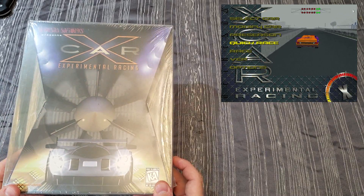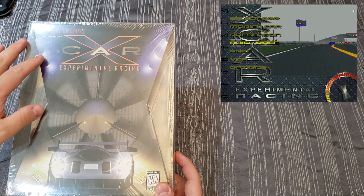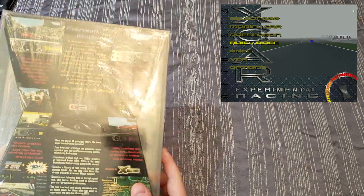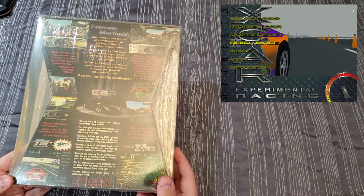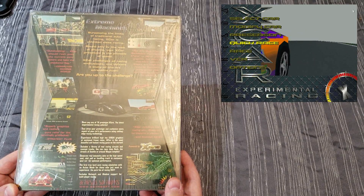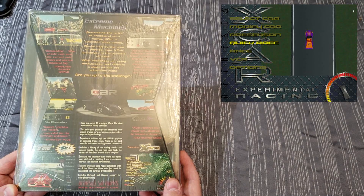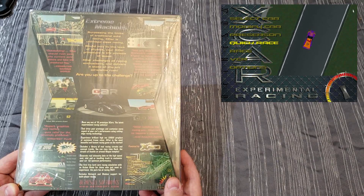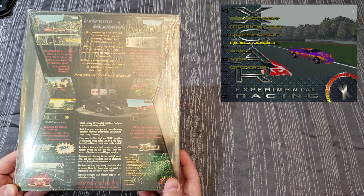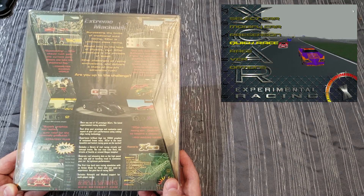It comes in this sort of rectangular clear box, and then inside the rectangular box is another inner box that's shaped like an X — I guess because X-Car. Basically the same thing on the back; you can sort of see through the clear outer box and see the X on the back. And if you look at what it says here, it says: Extreme Machines — surpassing the limits of traditional auto racing. X-Car is unlimited class racing. Bound only by the laws of physics, your X-Car prototype is the pinnacle of speed. X-Car challenges all racing enthusiasts and delivers a state-of-the-art adrenaline rush. Are you up to the challenge?